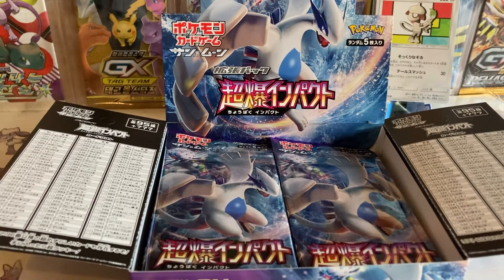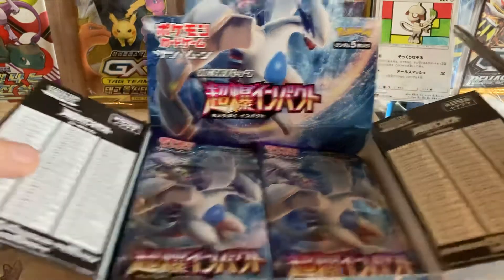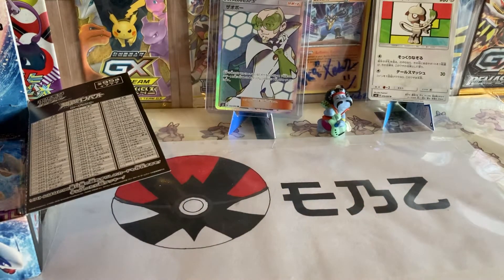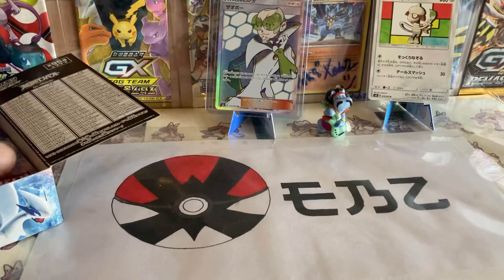Okay ladies and gentlemen, boys and girls, it's Benediction Gamer aka Pokerzebs back again with another video. Today we're going to be doing a continuation of the Explosive Impact booster opening, so we'll be doing five to ten packs here. As you remember, we pulled Faba - the secret rare 103 out of 95 - from last time, and of course my favorite card from this set, the non-holo Smeargle. I love that card, so let's get ourselves a booster.